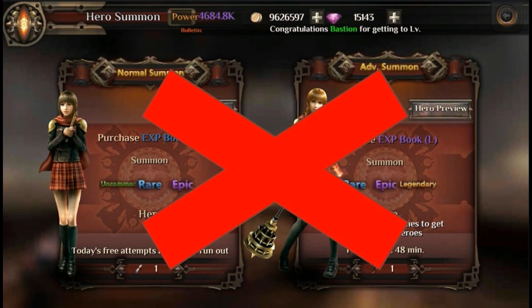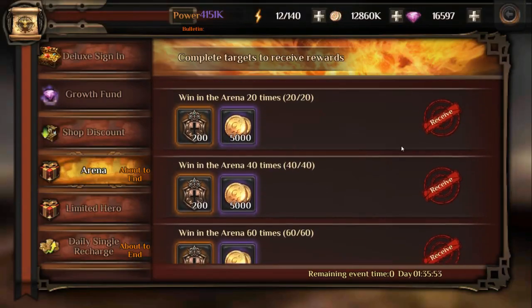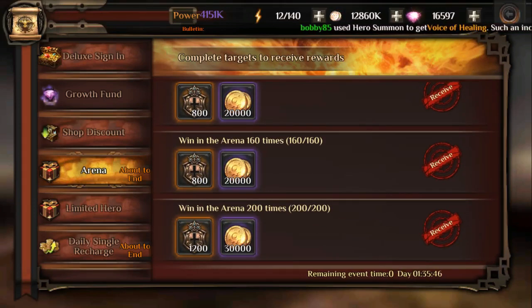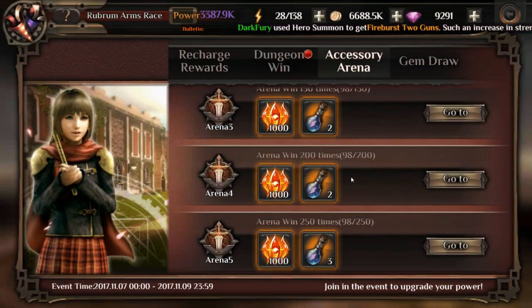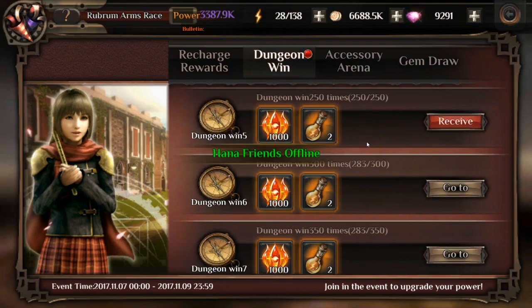Here are areas where you should not use your diamonds. Number one: do not summon for heroes — follow my previous videos for reliable ways to get legendaries. Do not draw for limited hero events either, as it costs 500 gems per draw and typically 25,000 to 75,000 gems to get the hero you want. Also, wait for events before spending resources — store up vigor, energy pots, and summoning scrolls, then use them during dungeon or arena events that give additional rewards for completing quotas to maximize their value.